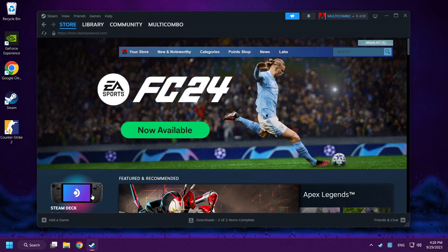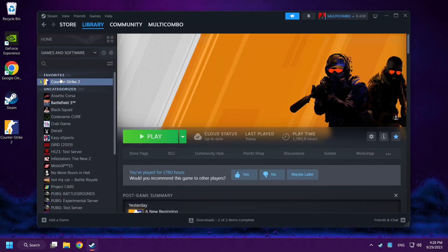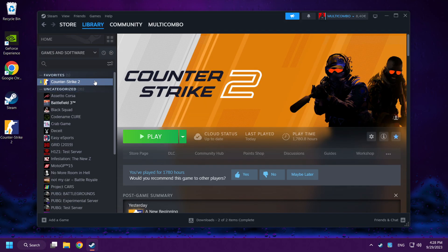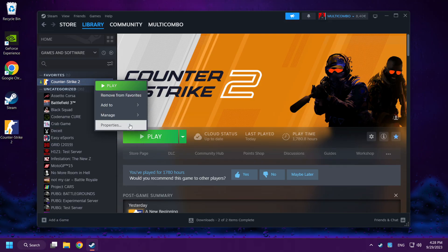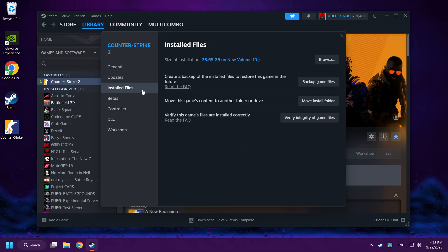Open Steam. Go to the library. Right-click Counter-Strike 2. Click Properties. Click Installed Files. Verify integrity of game files.